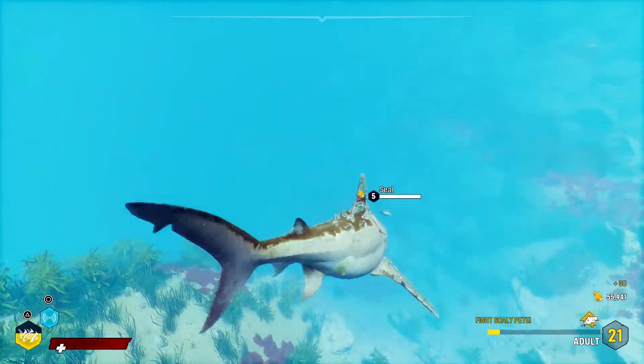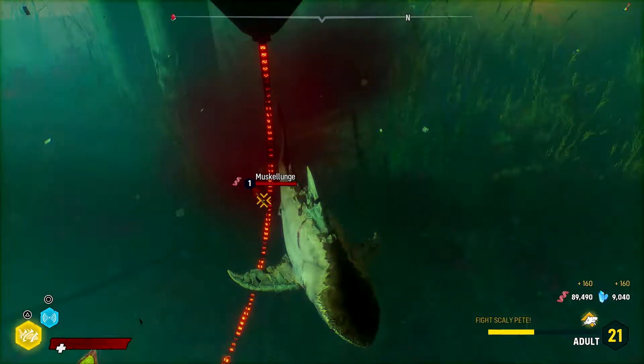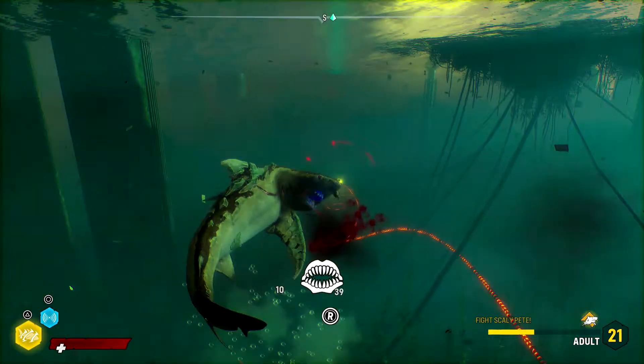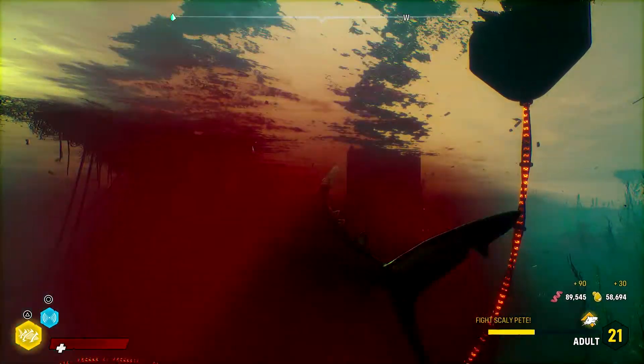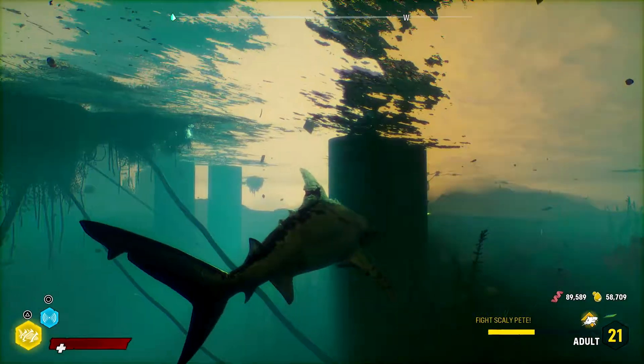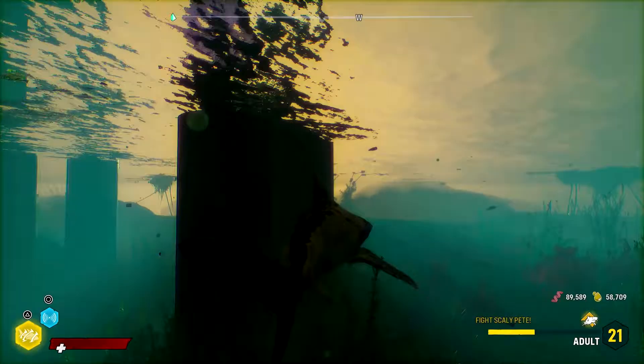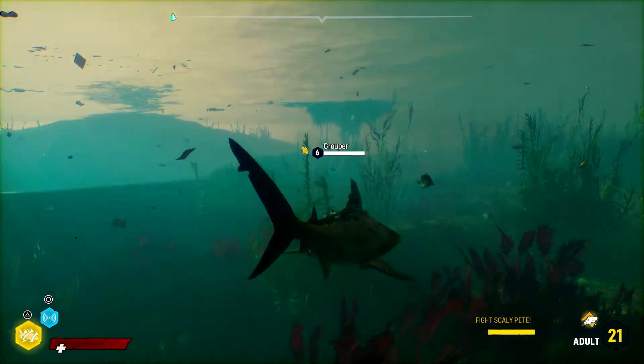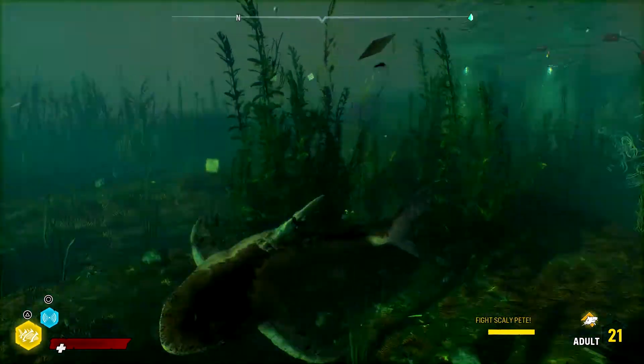Another nice mechanic that you will unlock when the shark is old enough is thrashing, which is basically grabbing your enemies with the shark's jaw and thrashing them around to decrease their health much faster. The shark needs to hunt and consume other aquatic wildlife such as fish and turtles in order to obtain nutrients — namely proteins, fats, and minerals — as you will be using them for upgrades.